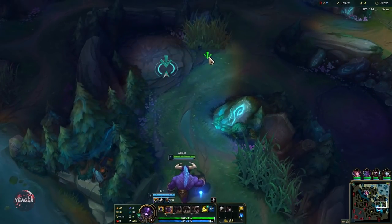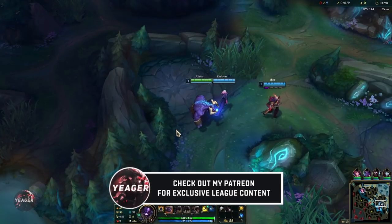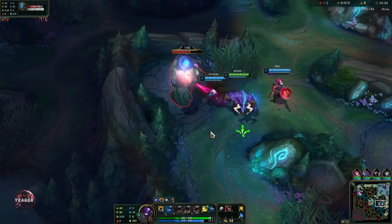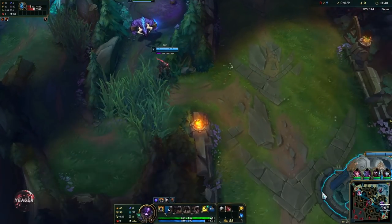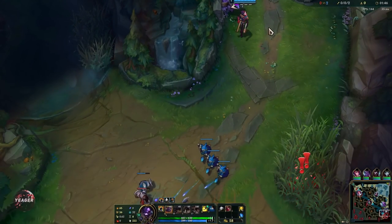Hey guys, welcome back to a new video. Today I will show you how to play Alistar. Alistar is one of the top tier picks for the support role. He's a tank, he has a lot of CC, so he's great in teamfights because of his tankiness and his ability to constantly disrupt the enemy team. And he's also really good at roaming, so he's actually one of the better supports you can play right now.